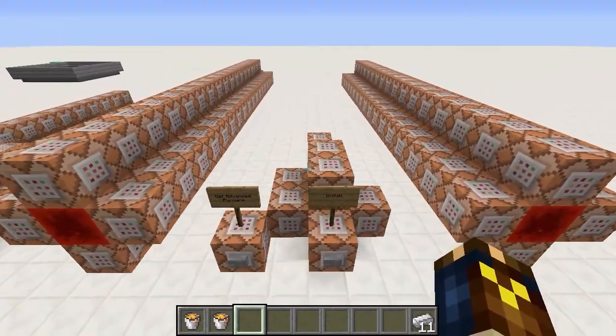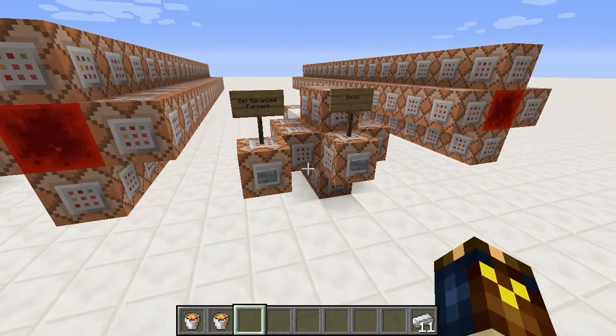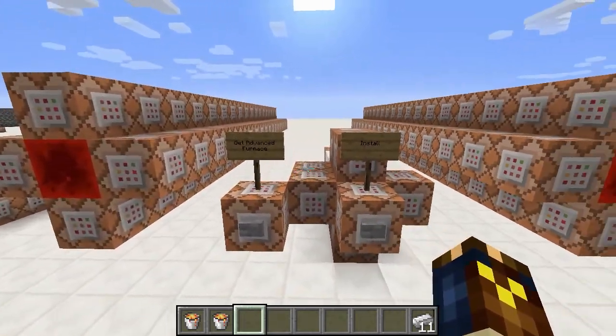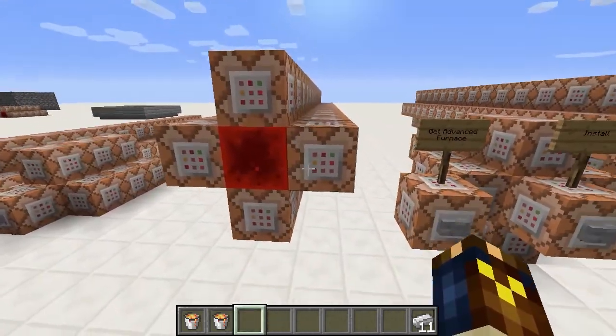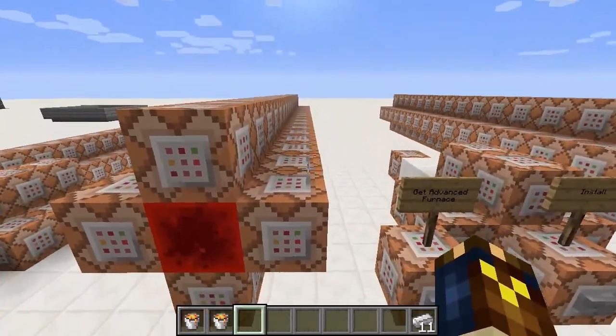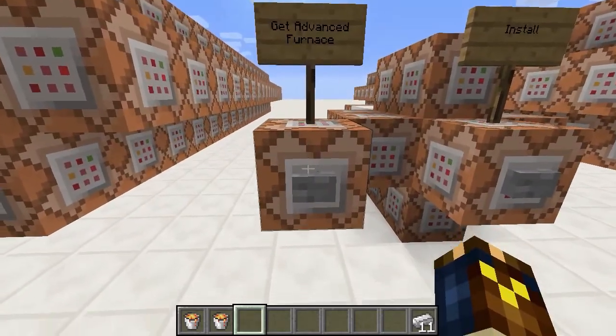There will be a download link in the video description to an MCA schematic file that you can put into your world. There's an install button that just sets up the entire system and starts everything running. There's a bunch of command blocks on the left that are all built into the system — you shouldn't need to look at those at all.